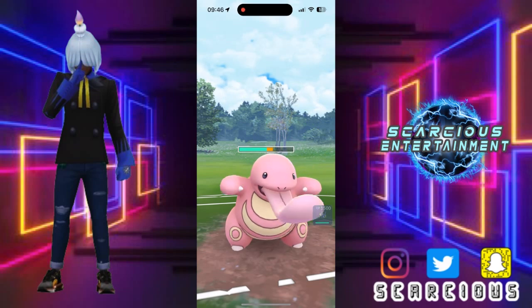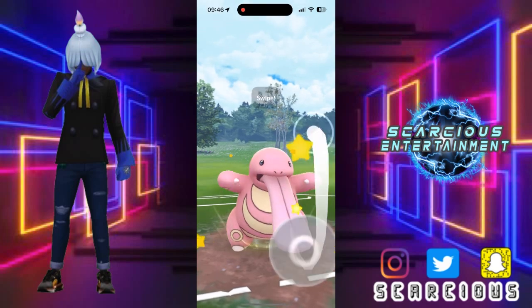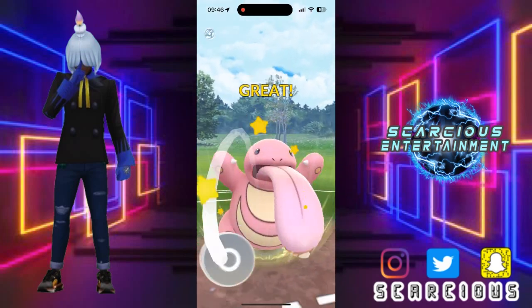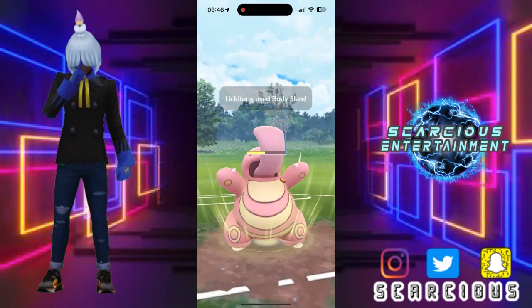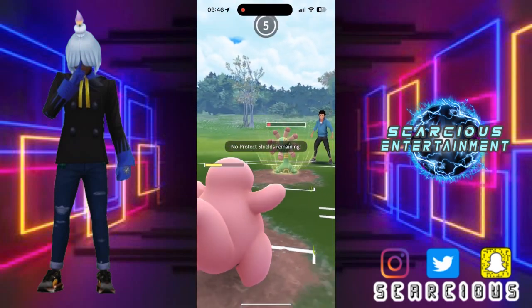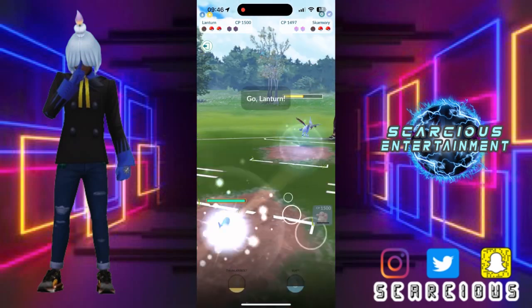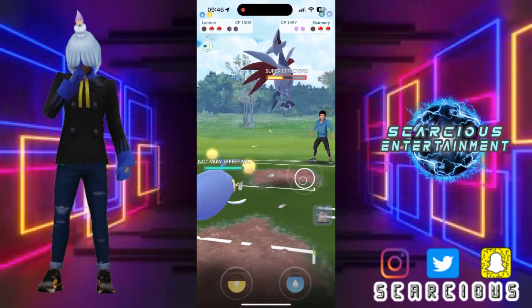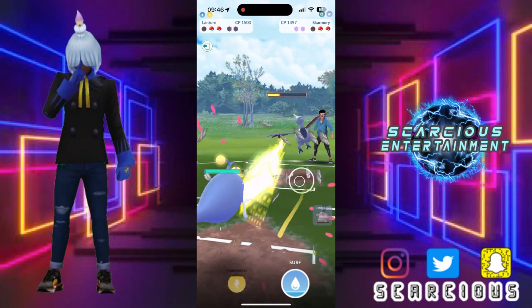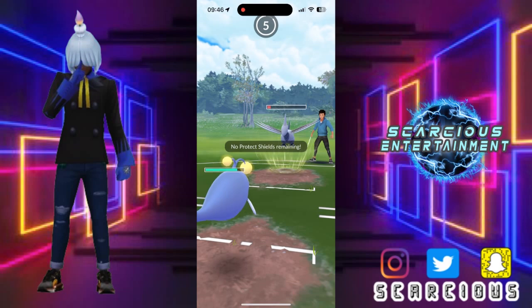Then them having two shields and us having no shields doesn't matter, because that Skarmory has no play against our Lantern. So we offload the Body Slam here — the Cradily is very low and it's looking like our Lantern is going to be able to wrap this one up. They swap out here and you can already see where this one is heading — no need for us to throw any charge move, we will just farm it all the way down.